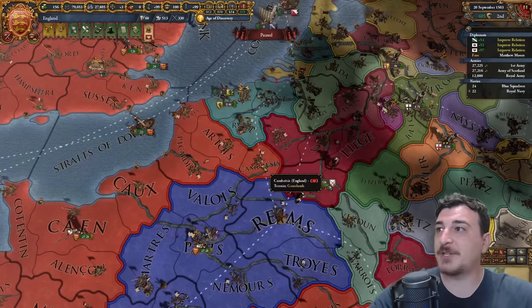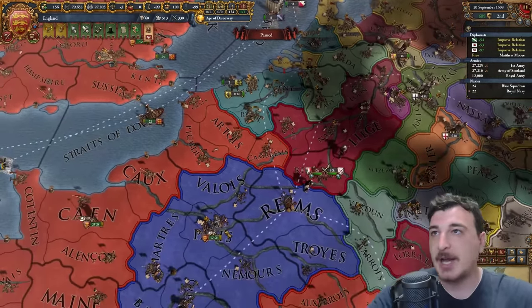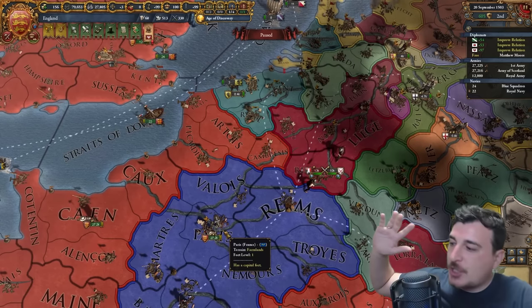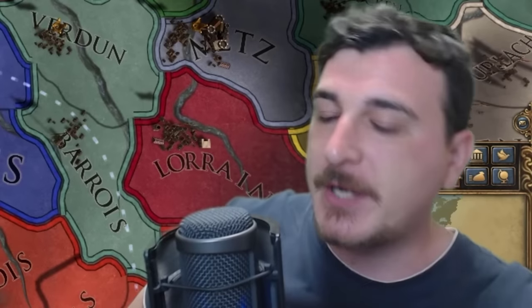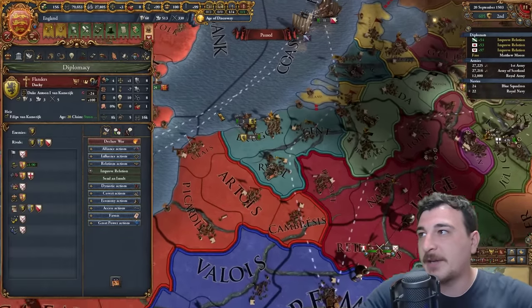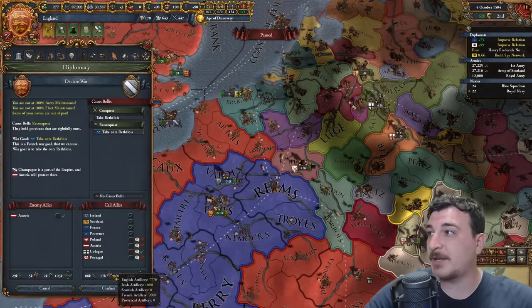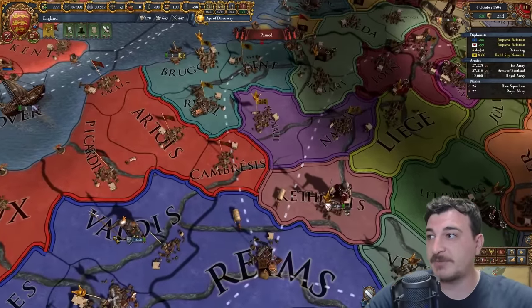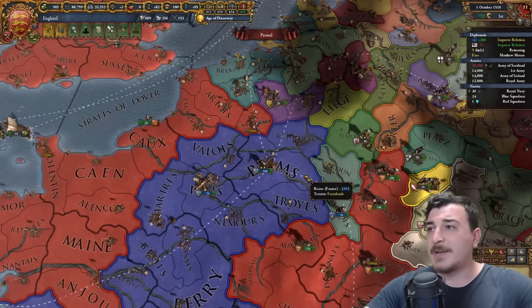Charles finally died at the ripe age of 69. I could have had all of Western Europe by 1464 but the bastard had to live forever. Flanders, I'm coming for you now. Looks like the emperor made Flanders release stuff from Burgundy — so I'm going to be taking that right now. Thank you very much, Imperator.